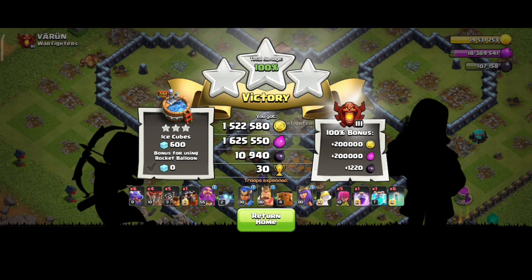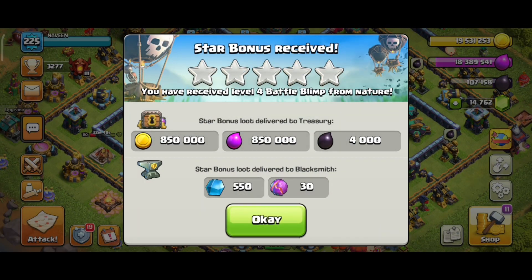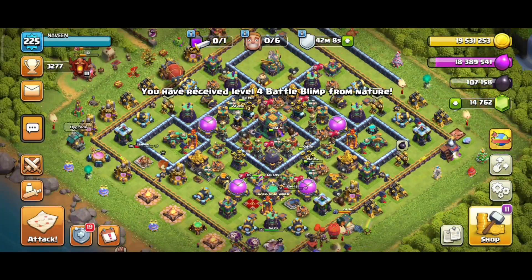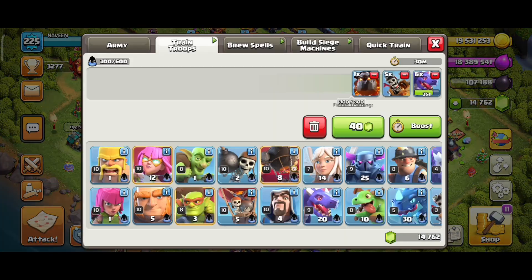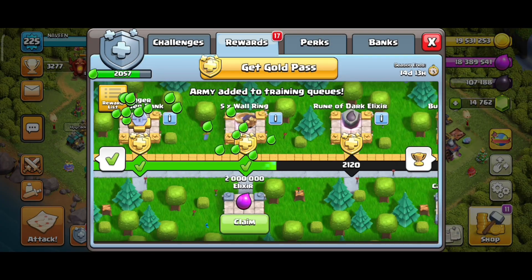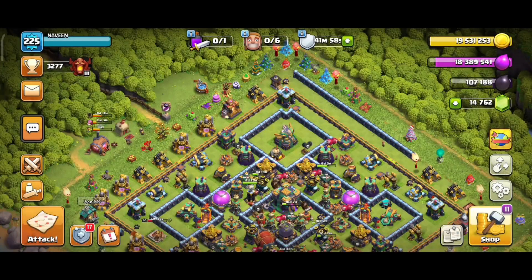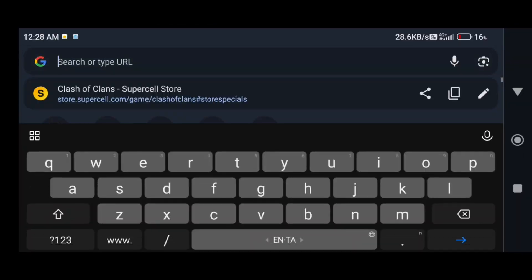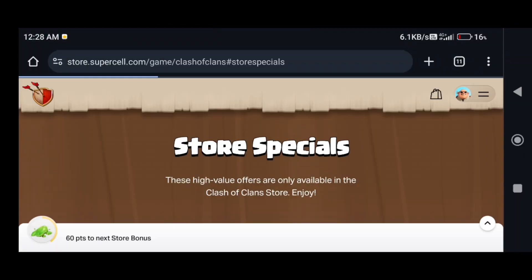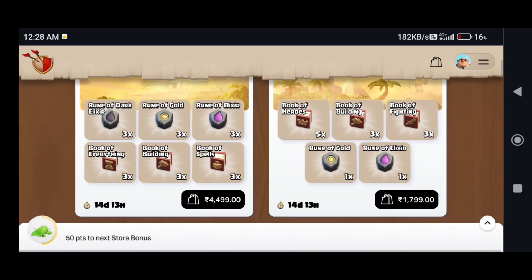The first place is the storage. The storage is almost full and is not available for 3 to 4 hours. The storage is complete. Now let's go to the Clash of Clans store and type in the Clash of Clans store. You can check your ID login.